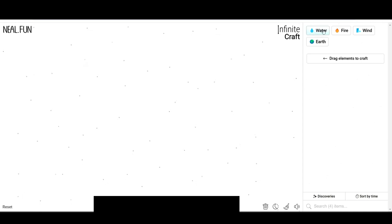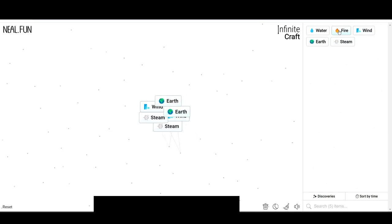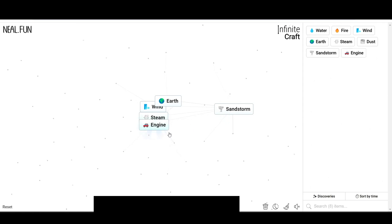So to start off, we do water and fire, which gets steam. Then wind and earth gets dust. Wind and dust makes a sandstorm. Steam and fire makes an engine — we got steam engine!